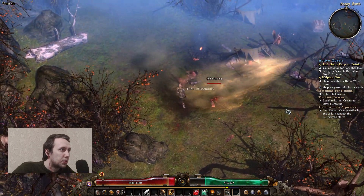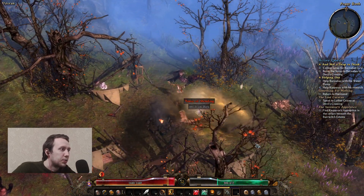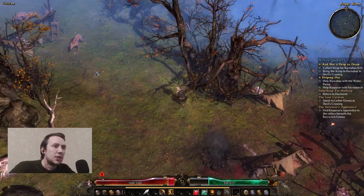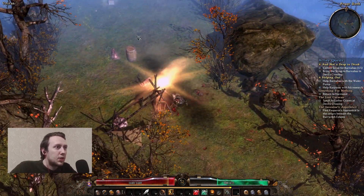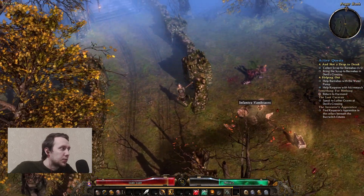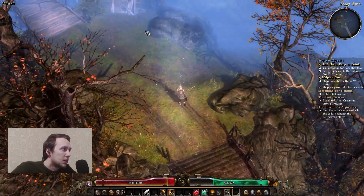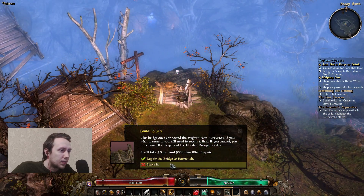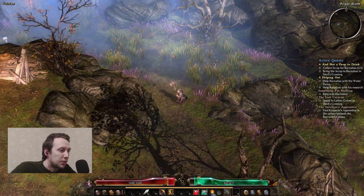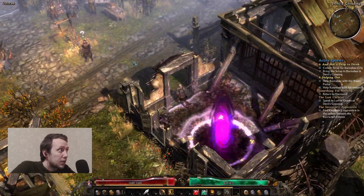I'll definitely have some problems with my energy regeneration in the near future whenever fights with bosses get longer, and if I don't have any way of regenerating or decreasing the cost of the ability, it's definitely going to be a bit of a problem. We don't really need to go with caravans - we can help Barnabas, return to Harmont, find Kasparov's apprentice in Berwish estates. I probably want to create a rift for myself, go back to town, get everything done and then go back.